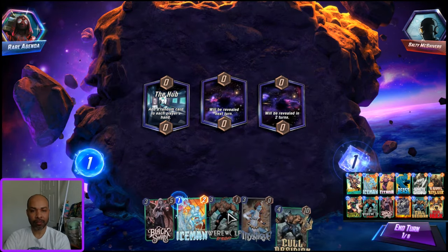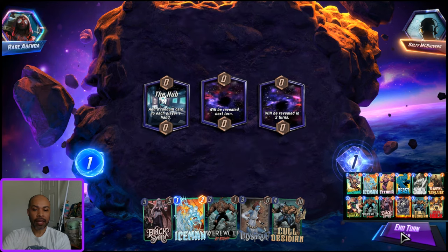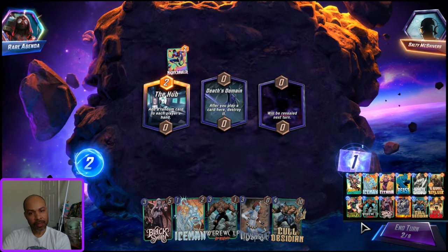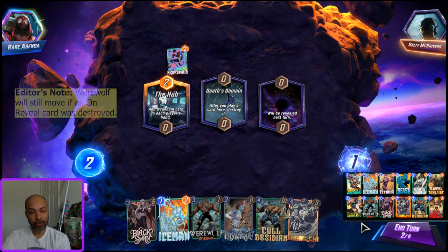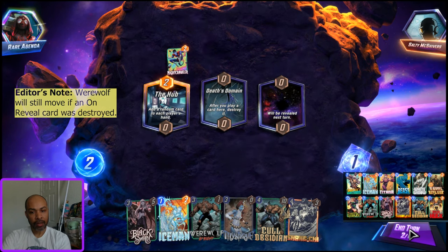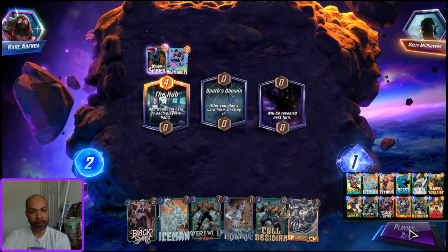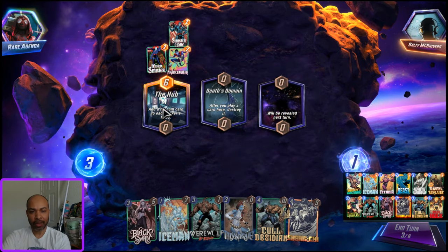I don't have Beast in hand so I will hold on to the Iceman for now. That's Domain so they can get into there, but I can as well with Werewolf. I think I just hold one more turn, get Werewolf down left. I always say be patient. This is almost definitely a Cerebro 2 deck.